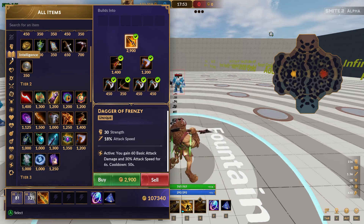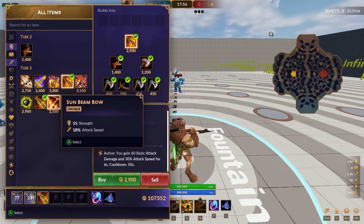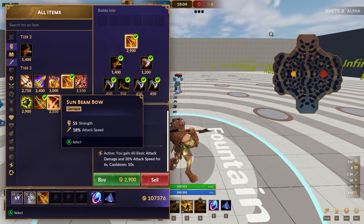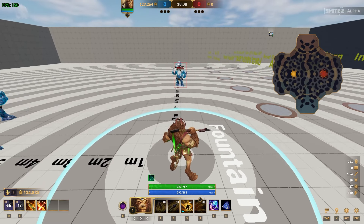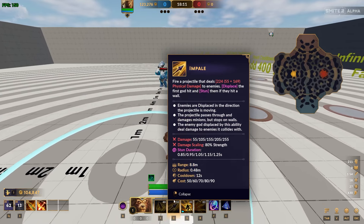Outside of that, we're going to go strength and attack speed — we might put both on. I really like Sunbeam Bow because it's like 150% cost effective. The only thing is there's no crit, no on-hit, no nothing, but I think that's still fine — it's just more strength and more attack speed. Remember, Arnhur is 100% strength scaling, so you don't really need too many on-hits, you just want strength.